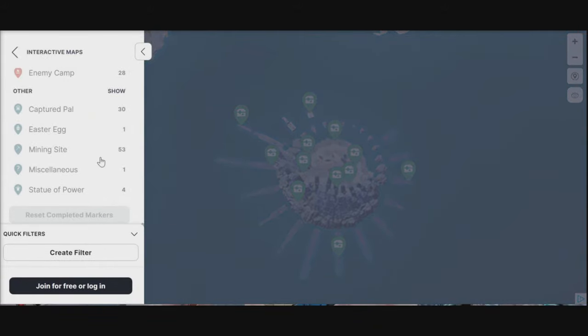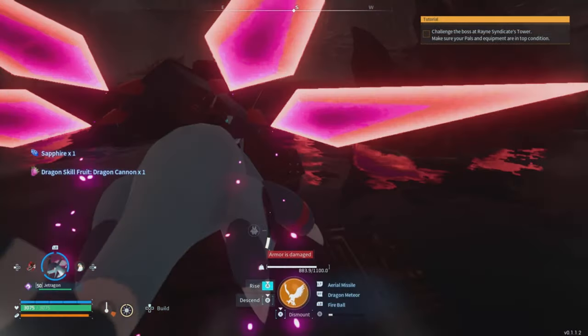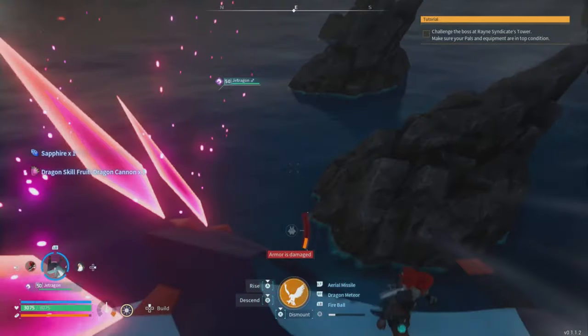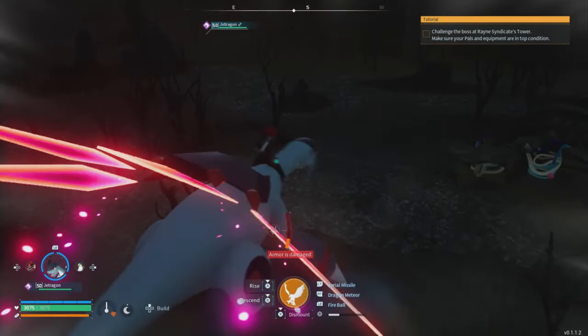Down below I'm going to leave a link to an IGN Pal World interactive map. I'm using this and I'm going to filter out everything except for the chests. These are where the chests can be located in Sanctuary 1. Even though they can be randomly spawned, these are pretty much on point where these chests are going to spawn in, and the amount of chests as well.